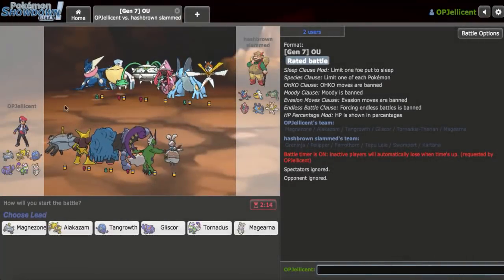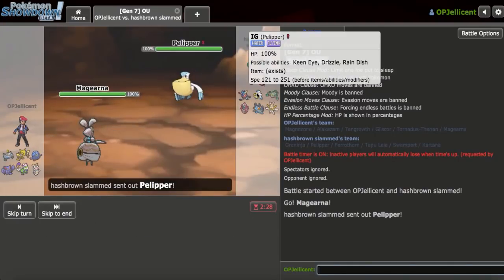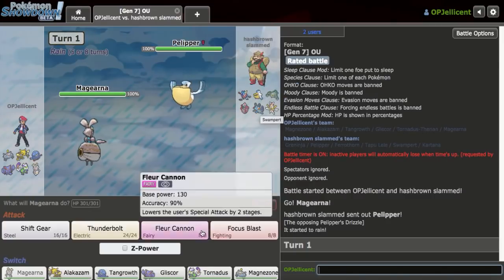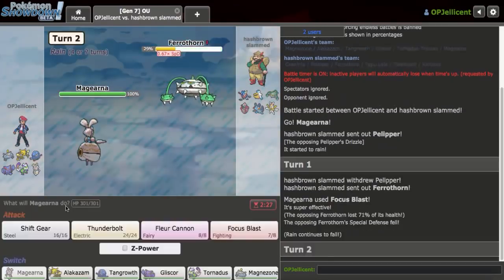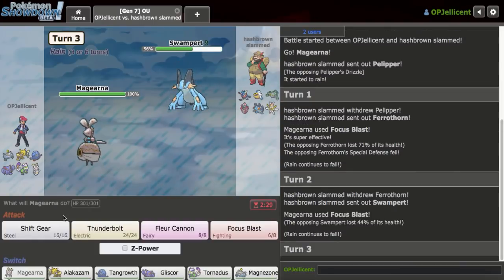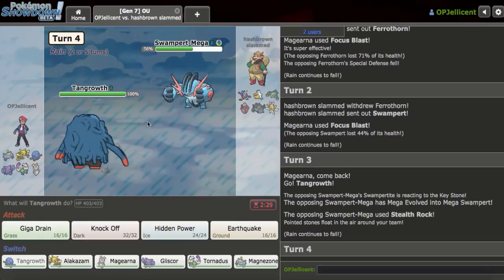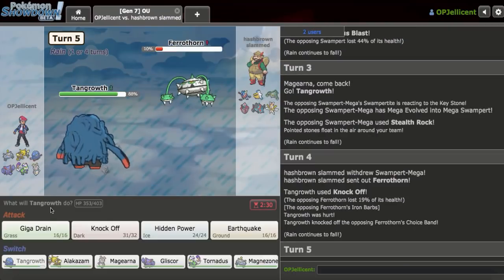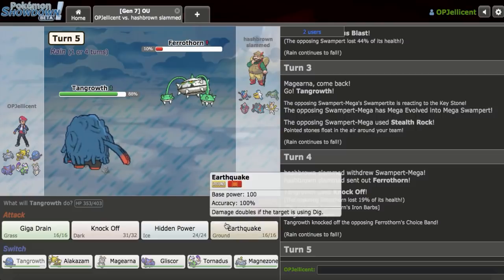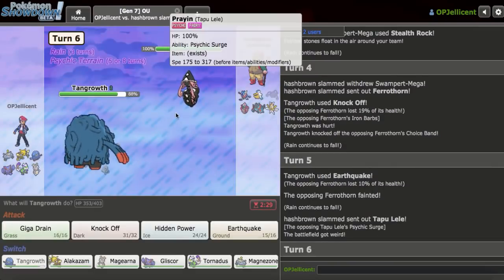Alright, got the next game. A little unfortunate ending in the last match — I definitely should have won. I can lead with Magearna because it pressures Pelipper the most. They should go Ferrothorn, not Swampert, so I Focus Blast into Ferrothorn. I hit and it looks like a more offensive Ferrothorn. I go Tangrowth on the Stealth Rocks, a bit of an obvious switch but I couldn't risk Magearna — Magearna is going to win this game very easily. I get a Knock Off on Ferrothorn to 2HKO it.